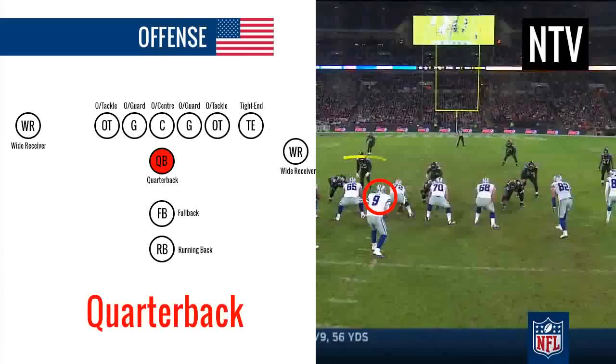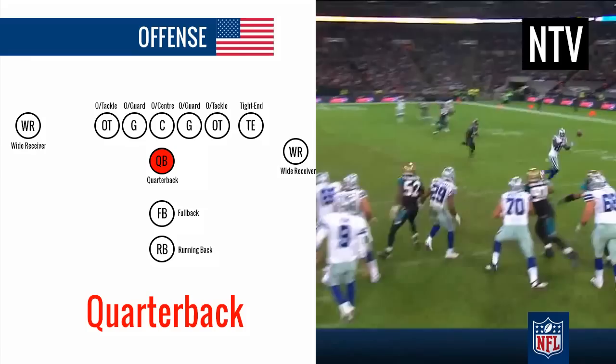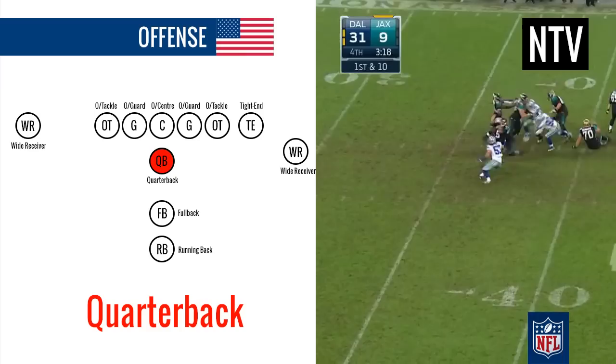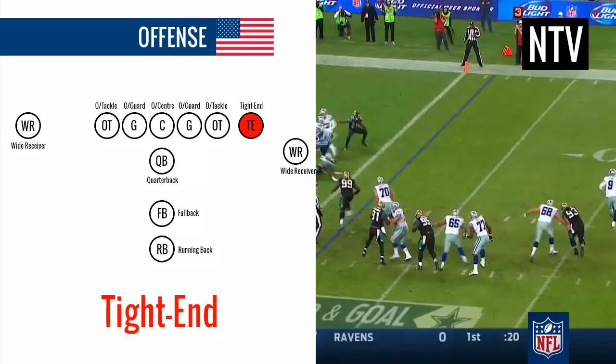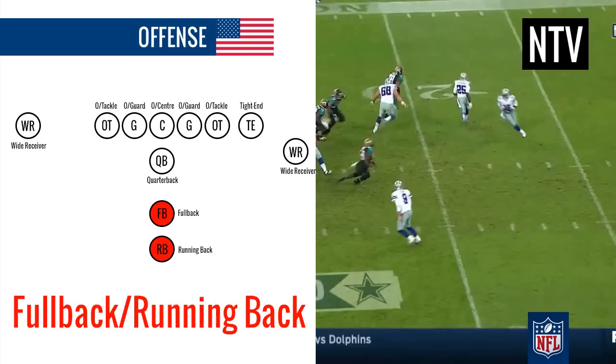The quarterback is the most important player on the field, as he is the one who decides to pass the ball up the field, hand it off to a teammate so that they can run with it, or decide to run with it himself. The offensive line positions are usually responsible for protecting the quarterback. The wide receivers are responsible for running down the field to catch the ball thrown by the quarterback. The tight end is responsible for blocking and also catching the ball in the middle of the field. The running back and fullback are responsible for running with the ball up the field.